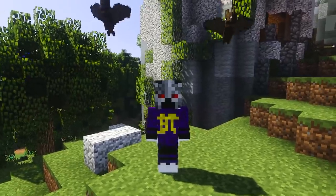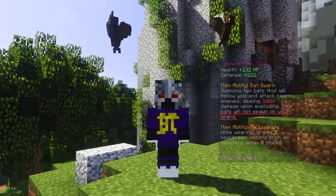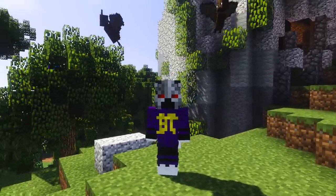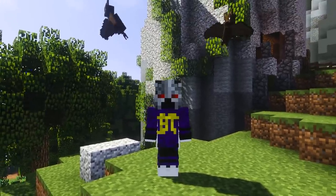The last time something this OP was in the game was the abuse of the unstable dragon armor. This was obviously fixed very fast, and even though they disabled the ability of the Witch Mask to work on your private island, here are just a couple of reasons why the Vampire Witch Mask, and in particular the Witch Mask, is going to be one of the most OP items in the game.